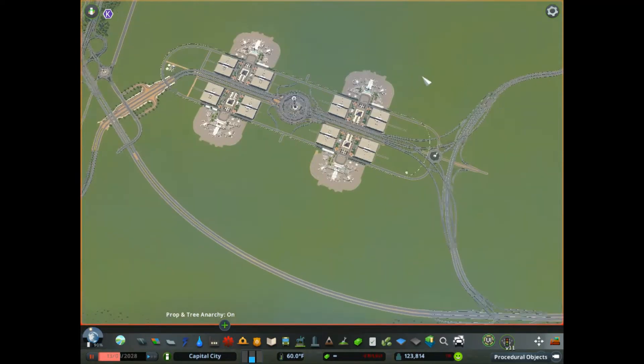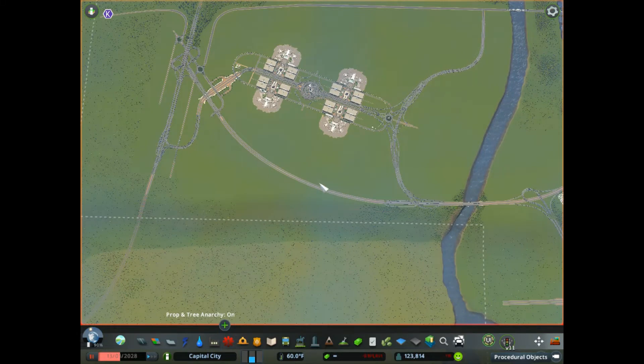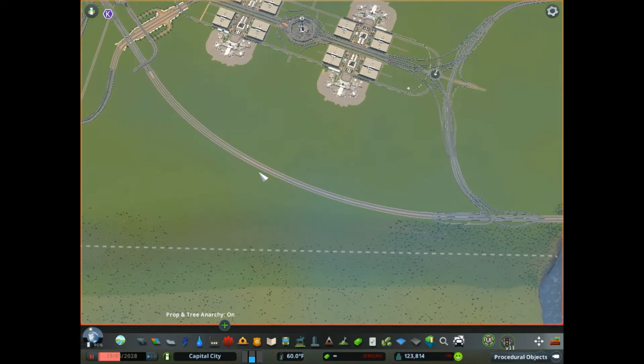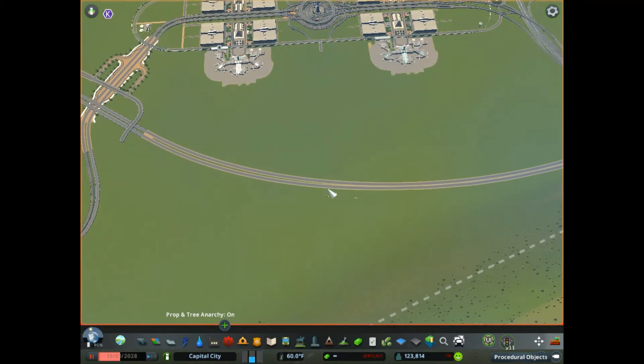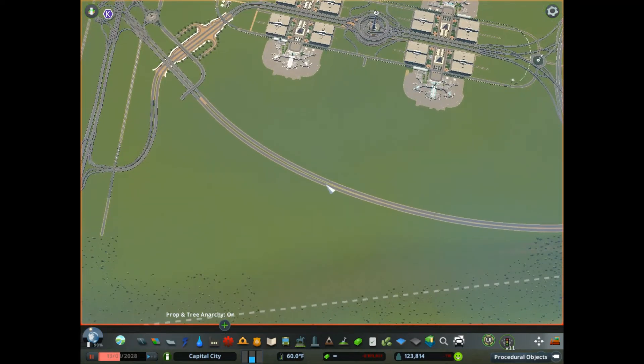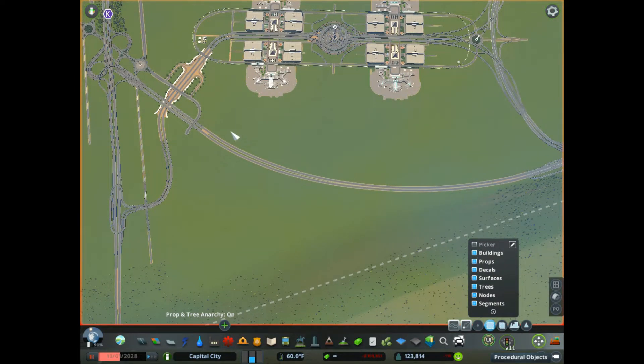First thing we're going to do — we have this interstate spur running through on the south side of the airport. We're going to go ahead and sink this into a tunnel so that we can use taxiways and runways over the top of it. So we'll move it and grab everything here.